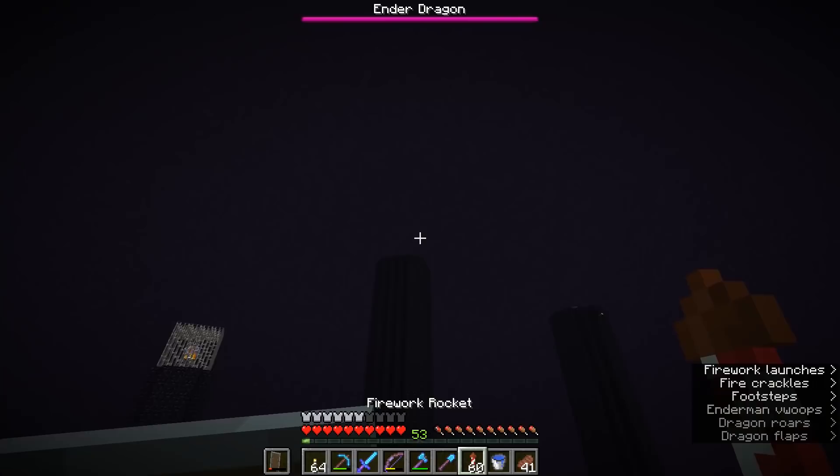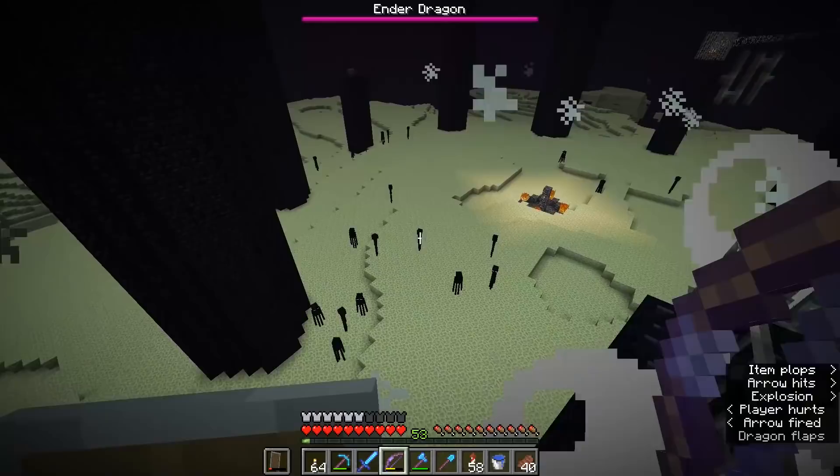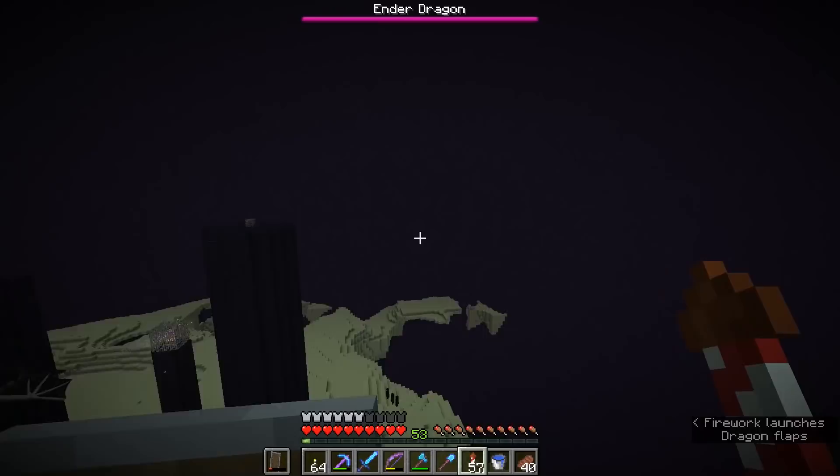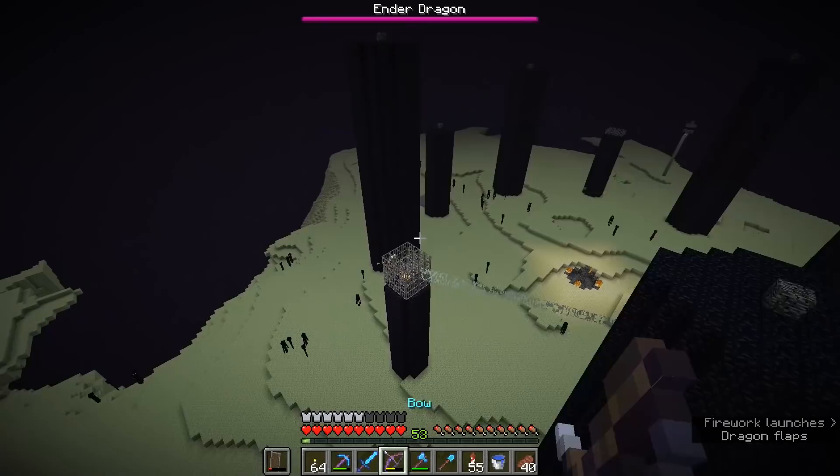I don't want to anger the endermen on the ground here either, so I've got to be a little bit careful. If I stand here and break that crystal I will almost certainly take a lot of damage, so let's take a few more of those iron bars out really quick. I think the iron bars actually protected me from that explosion. Let's go around for another shot at this one — there we go, that's all the crystals taken care of.